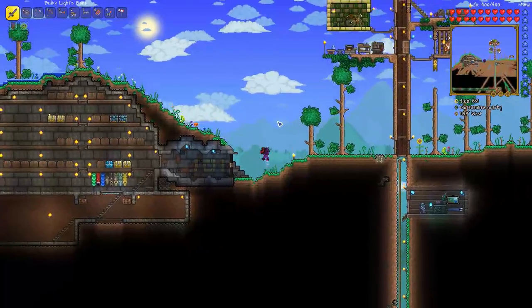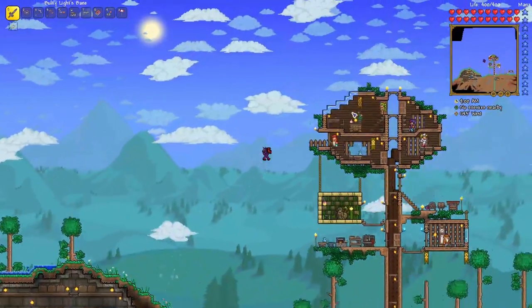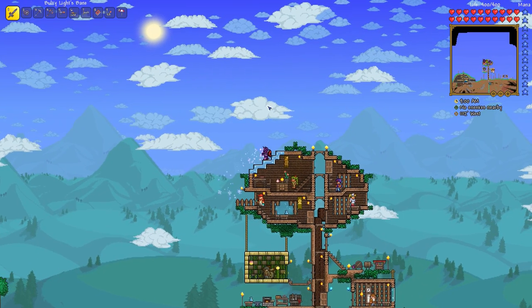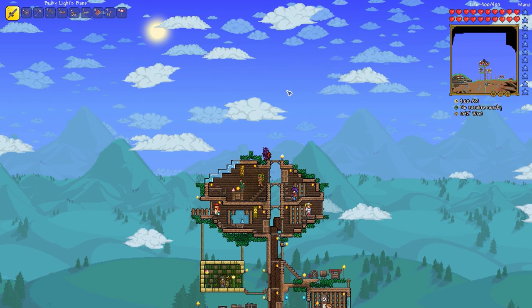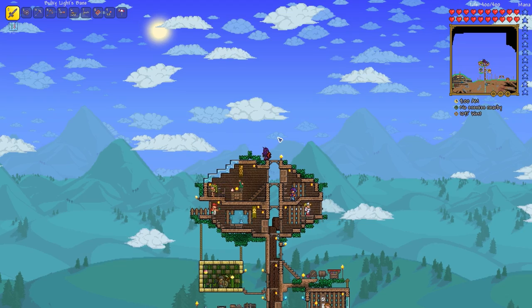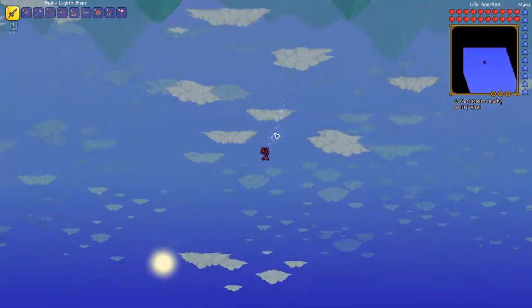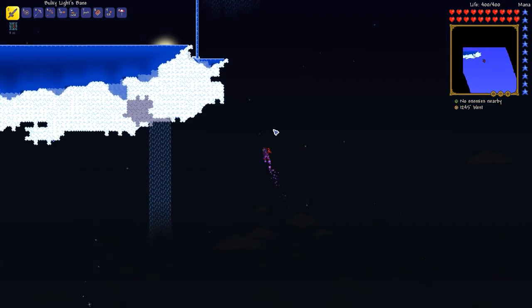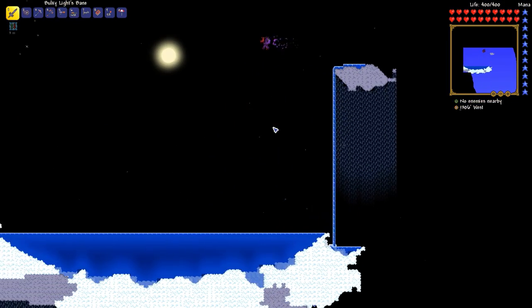Actually guys, quick change of plans — we are not going to be using the mini shark to try and find some floating islands. We may do that later during the episode if we can't find any, but I think what I want to do is use a gravitation potion to try and find them.